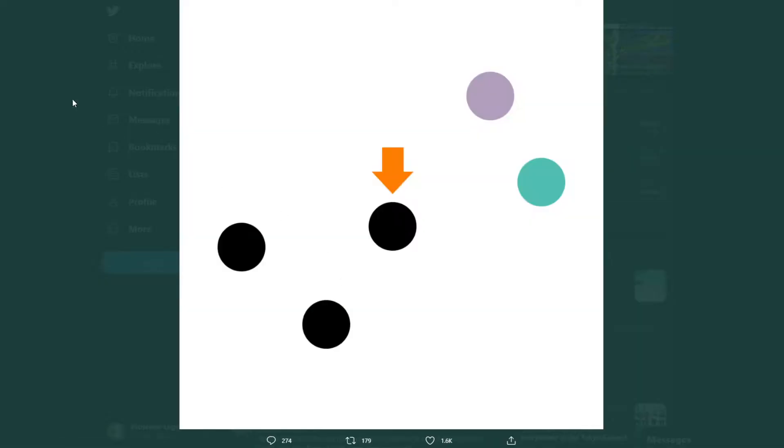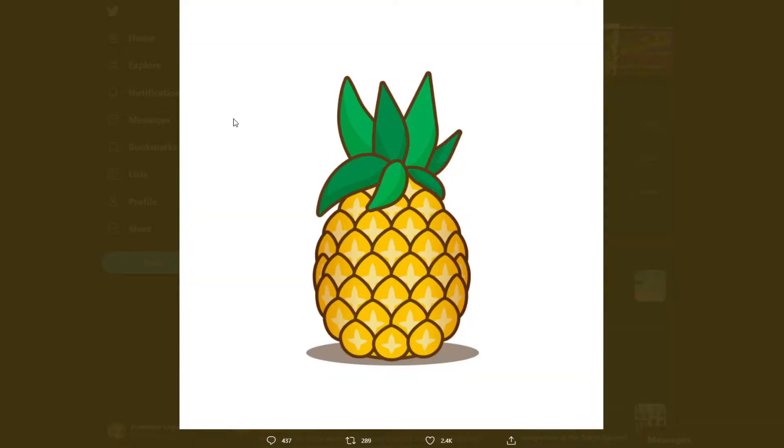They are five black silhouettes — five black dots. They are filled in black; one of them is in the center with an orange arrow. One of them is lavender, one of them is teal, and the other one is a pineapple.